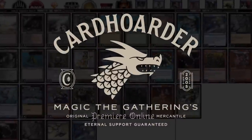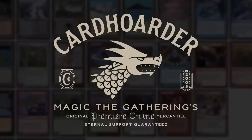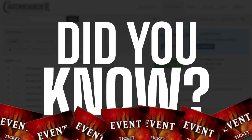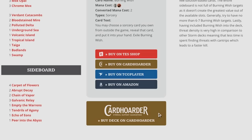With Card Hoarder, renting your favorite combo deck has never been easier — it's the most affordable solution for Magic Online. Check the link in the comments to rent the deck from this video. Did you know you can rent the Epic Storm from Card Hoarder for as little as seven tickets a week? We've made it simple with a button to rent the entire deck at theepicstorm.com slash decklist.